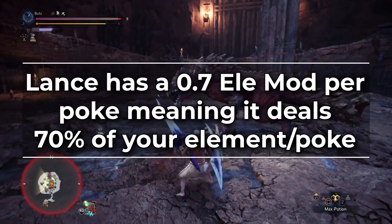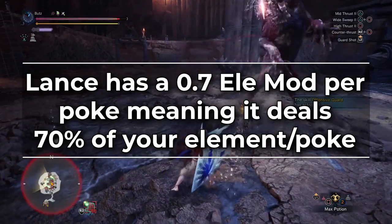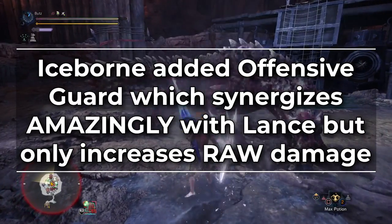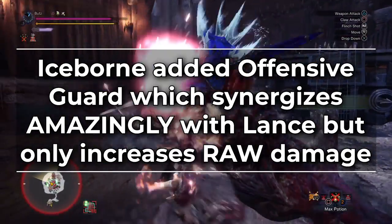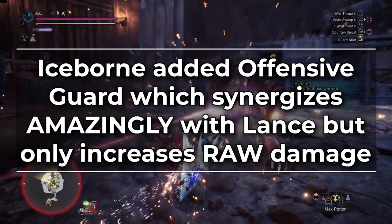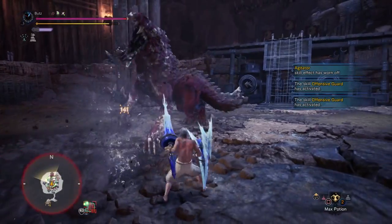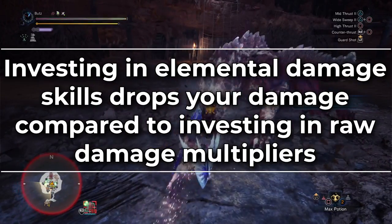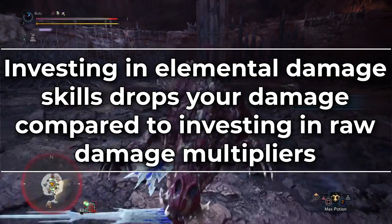The problem is that in Iceborne, Lance has a 0.7 elemental modifier on every poke, meaning it only deals 70% of its elemental damage. In addition, Iceborne added Offensive Guard, which has amazing synergy with Lance — once you learn the timing, you can easily keep it active at least 80% of the time while fighting a monster. But Offensive Guard only multiplies your raw damage. These changes mean that in Iceborne, investing in any elemental damage skills past your weapon's base amount is inefficient compared to investing in raw skills.